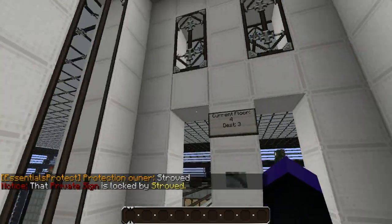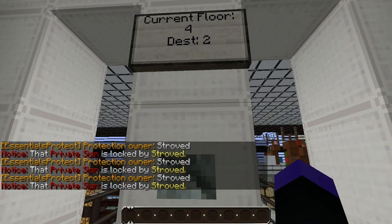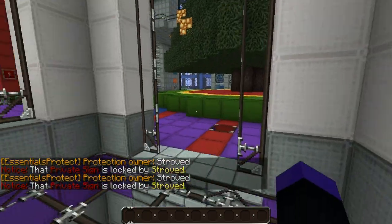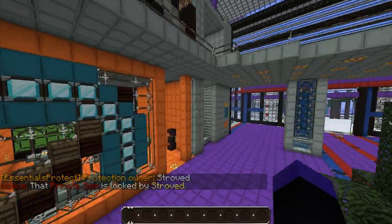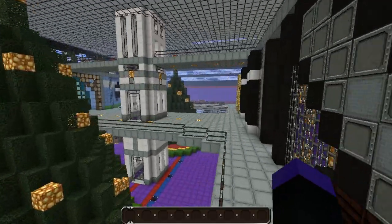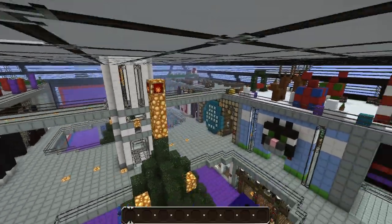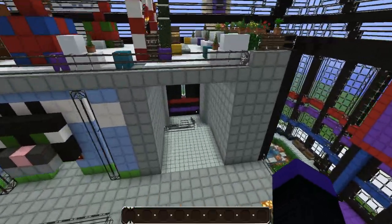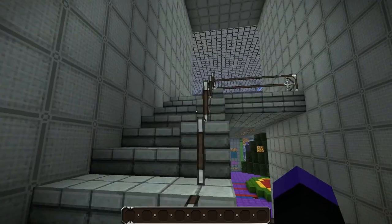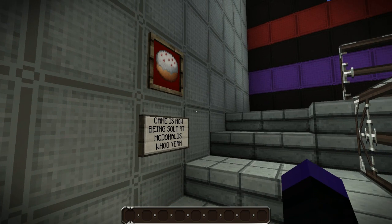If you come to the left, you can right click to change the destination - so if I go to floor two it takes me down to floor two. I forgot to mention that down here, over on the other side opposite the portals, you will actually find a stairwell. So if you don't like the lift or it's not working, just tell an admin or mod and take the stairs instead.